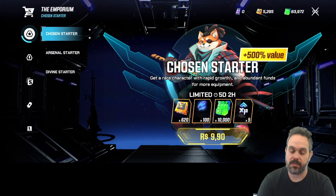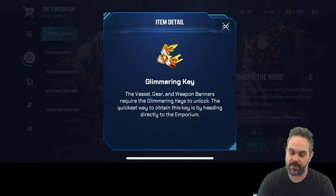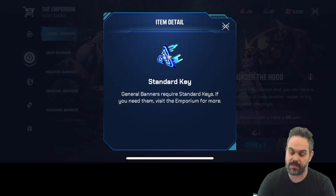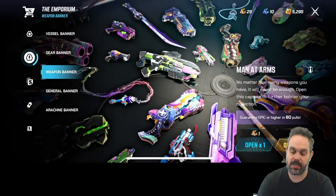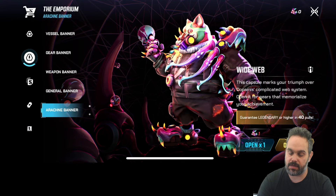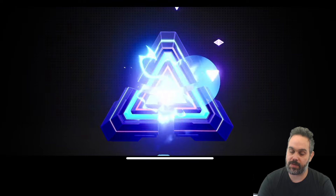Before I finish, I'm going to open some prizes with you now. On the market, you can buy things with in-game items. I have a Glimmery Key — 29 of them — and a Stutter Key — 10 of them. You can use them to get vessels, gear, weapons, the General Bender, or the Arc Bender. I don't have keys for the last one, but I have 10 keys for this well, so let's open and see what we get.